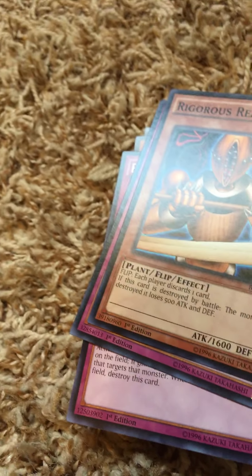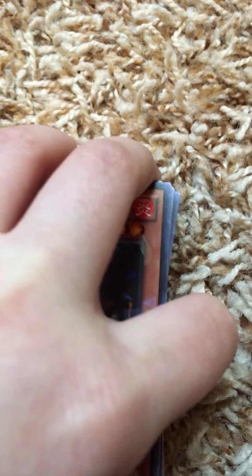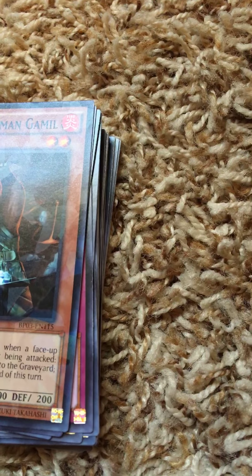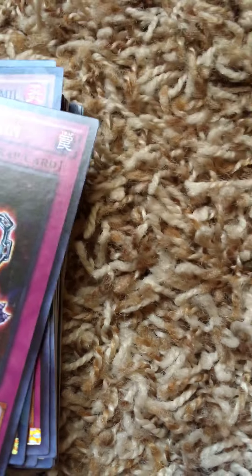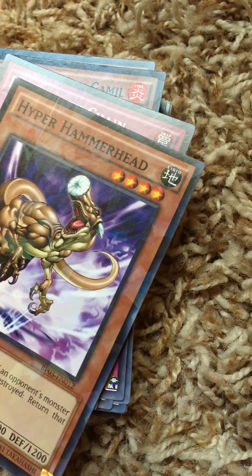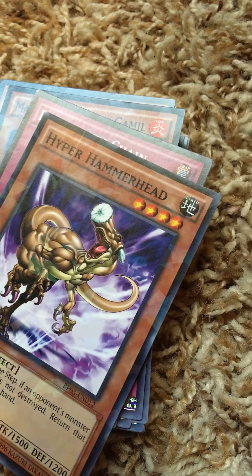Righteous Reaver. Another Master Craftsman Gamil but this time it's shattered glass. This is a Blast with Chain. A Hyper Hammerhead with shattered glass. A Coco Mirror Drago — not Dragon.